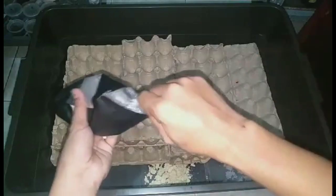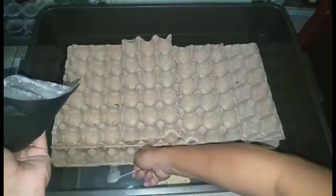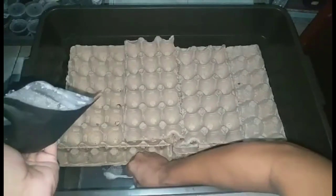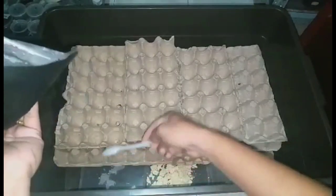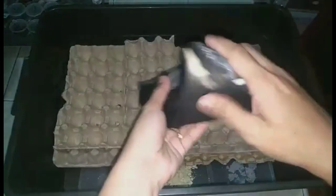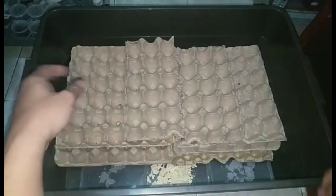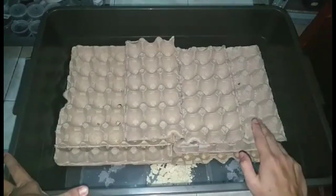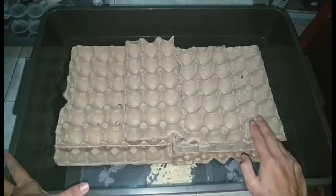Kuntian na natin kasi hindi pwede mas marami. Kasi pag merong natira dyan at may nakapasok na fruit fly — dyan nagsisimula yung problema. So about dito sa lats, wala namang technique. Technique dito, kailangan malinis ka lagi sa kanila. Tapos kailangan may vents lagi to, may butas. So yung atin, wala pang vents kaya nalagay tayo ng uhang kasi bukas. Mag-aayos tayo ng vents nila.